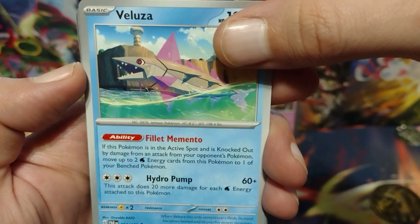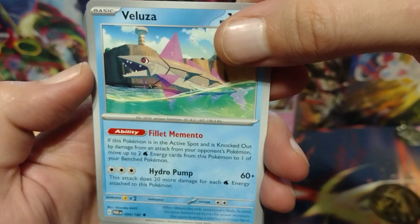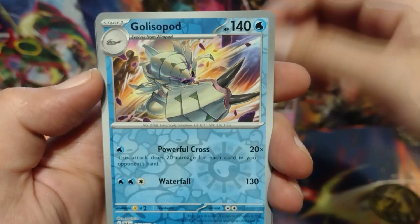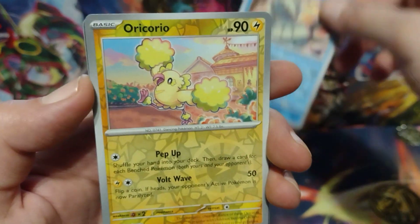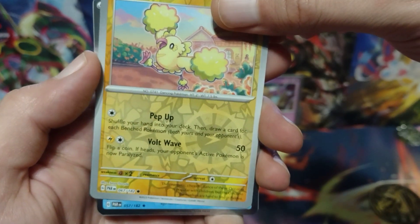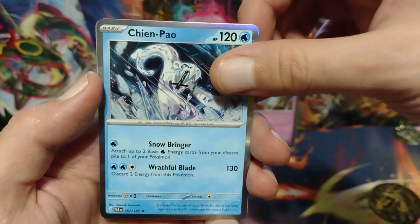Zoalus? Zoals? That Pokemon? I don't know why I can't read these Pokemon's names right now. For the first Reverse Holo is a Glossipod? And for the next Reverse Holo or better it is a Orcario. And for the Holo or better it is a Holo Chinpou. For the Energy it is a Fire Energy.